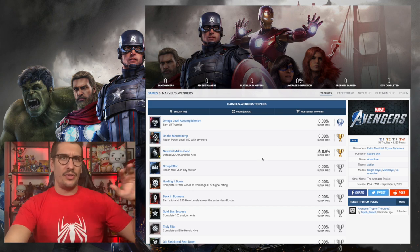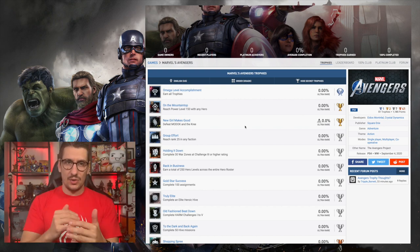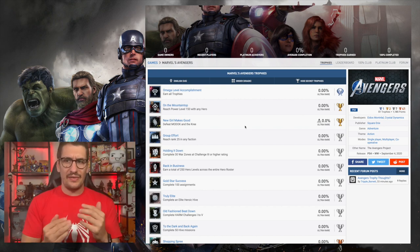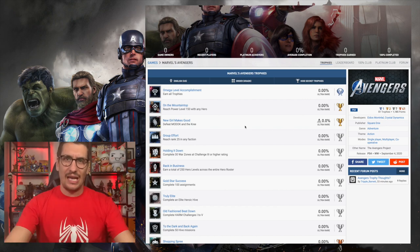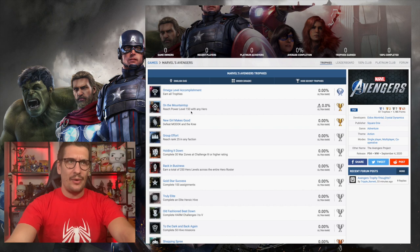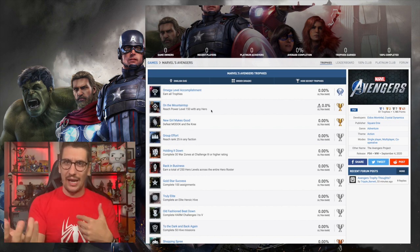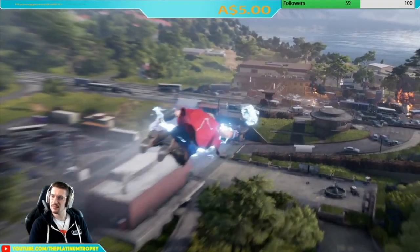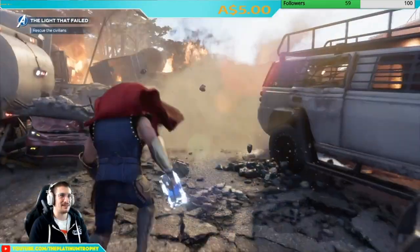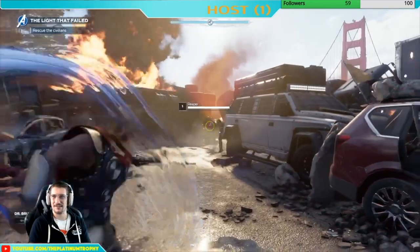Flicking over to PSN Profiles, we can take a look at the full list. I've sorted them by rank — golds, then silvers, then bronzes. Golds and silvers generally give a good indication of difficulty and length, while bronzes are the fodder that fills out the game. The first gold trophy is 'Reach Power Level 150 with any hero,' which I'm guessing is the max level in the base game. This could be difficult and time-consuming depending on how hard it is to max out a character.